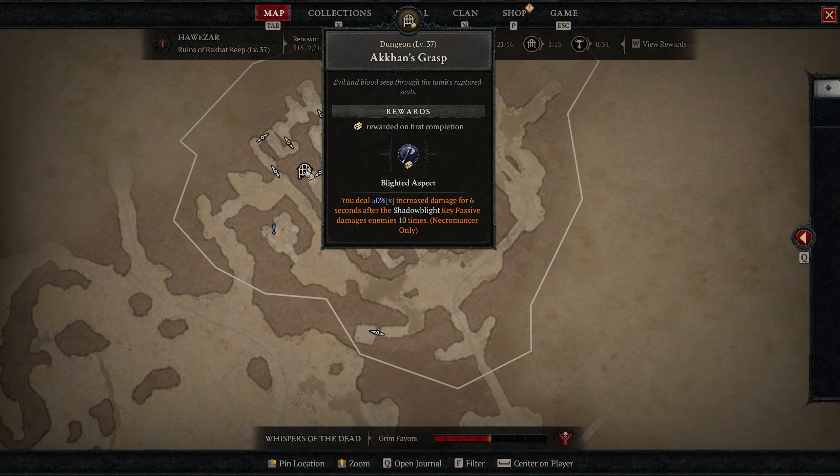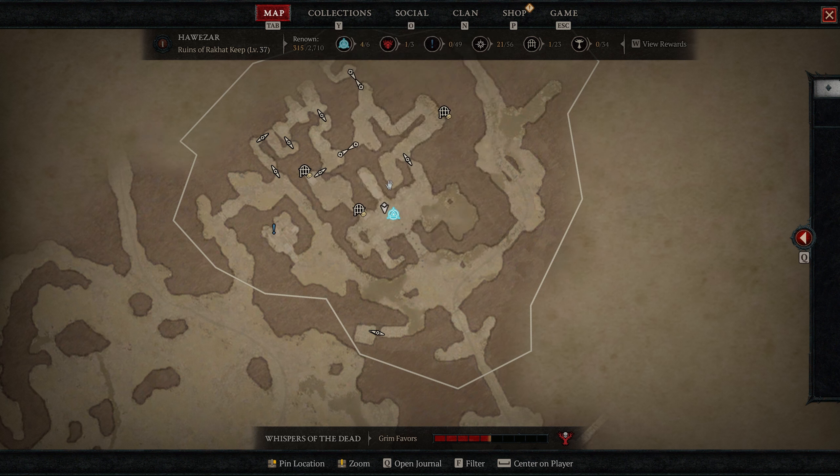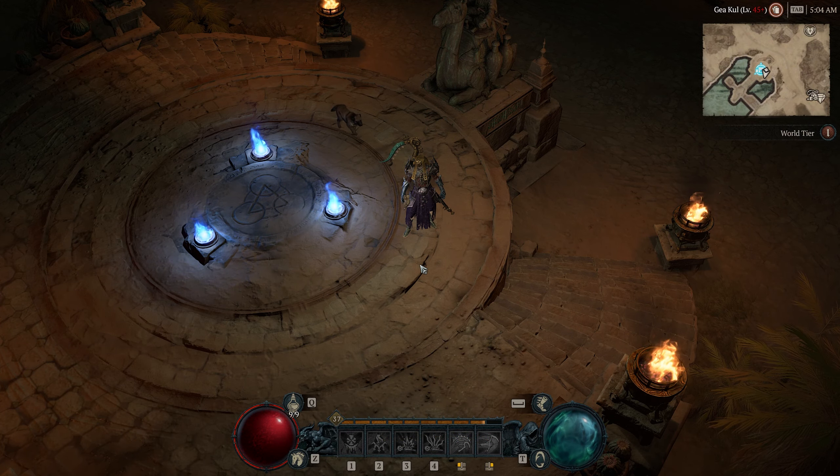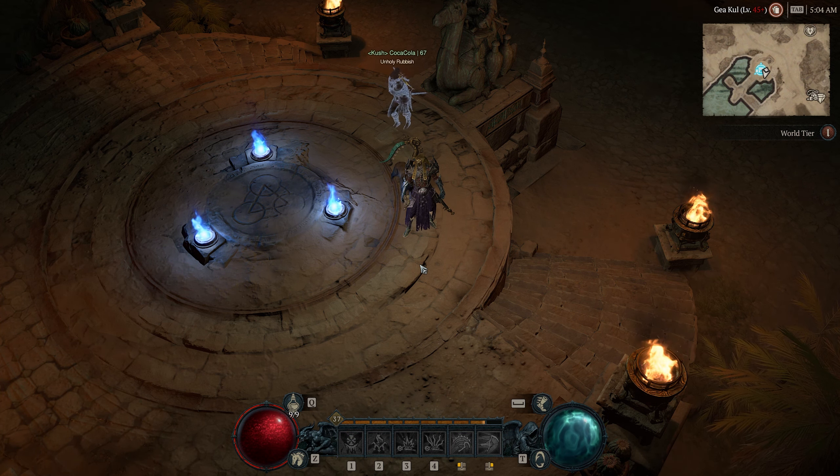At the Ruins of Rakat Keep, the first dungeon is Acon's Grasp, which rewards you with Blighted Aspect: you deal 50% increased damage for six seconds after the Shadow Blight key passive damages enemies 10 times. The next dungeon is Iron Hold, which gives you Frost Blood Aspect: blood orbs reduce your ultimate cooldown by 0.5 seconds. That brings me to the end of my necromancer aspect guide.